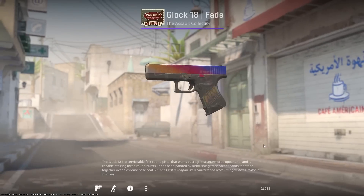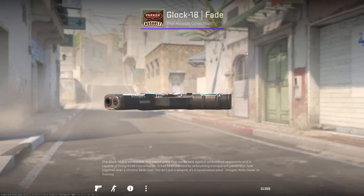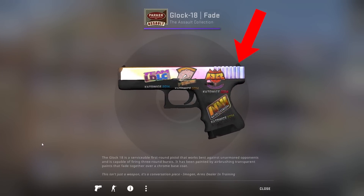Number one: the first thing that's obvious to me is the 360 degree skin inspecting. Now you can choose whatever angle you want to see the skin from, unlike in CSGO where you can only spin the skins horizontally, so you can't see the top or bottom.